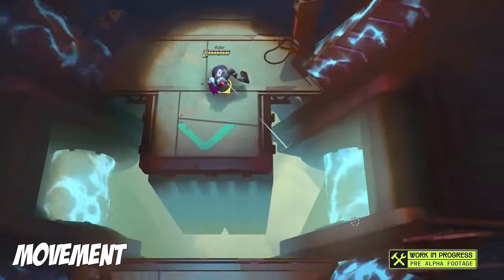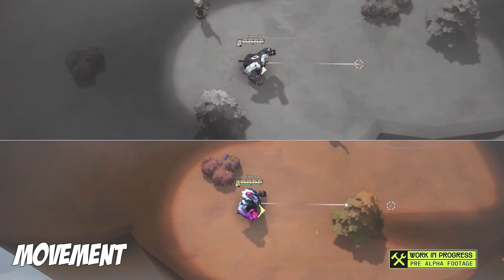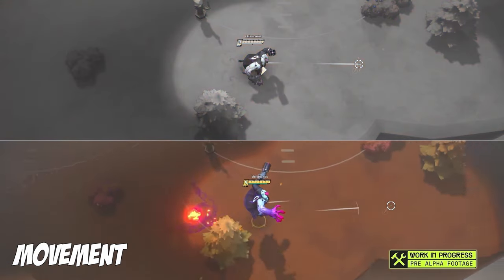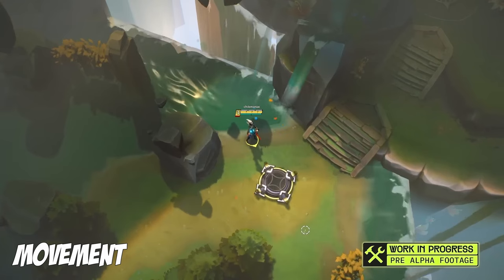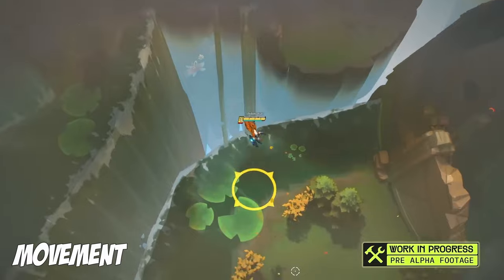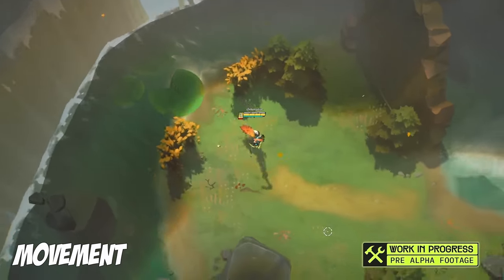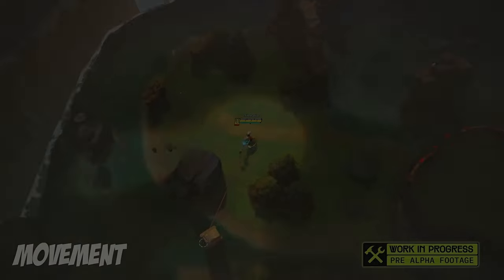These momentum abilities — like dashes, dodges, and blinks — can really get your character zooming across the map if need be, while also allowing for a ton of room for experimentation with many of the game's items and terrain. You can utilize jump pads, rockets, and your character's abilities, giving the team endless amounts of possibilities when it comes to fun and exciting movement found in Project Loki's combat sandbox.